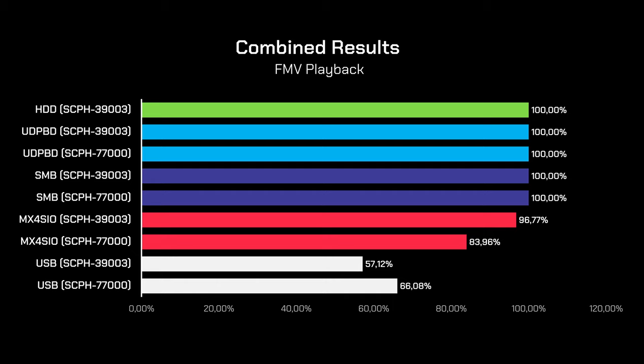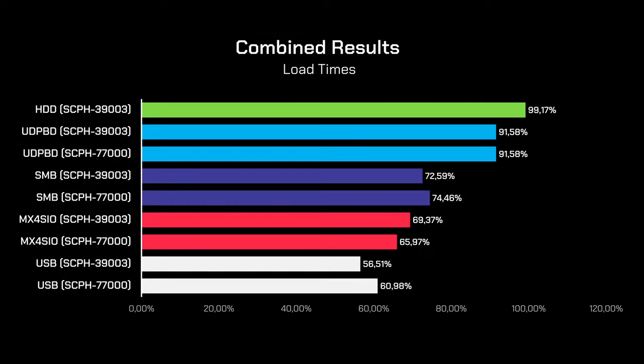Let's take a look at the combined results, where 100% represents the best possible outcome. Please take these graphs with a grain of salt since it's not the largest sample size. Starting with FMV playback, HDD, UDPBD, and SMB managed to play FMVs without any issues, while MX4SIO is almost there on the FAT console with the Slim falling behind quite a bit. USB results, as expected, are fairly terrible. For load times, HDD didn't reach 100% due to the GTA San Andreas test. UDPBD takes second place and shows no difference between FAT and Slim. SMB takes a not-so-close third place, with MX4SIO very close behind — illustrating how much transfer speed difference it takes for FMVs to start becoming laggy.